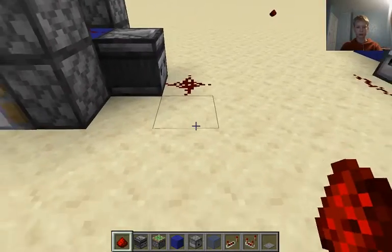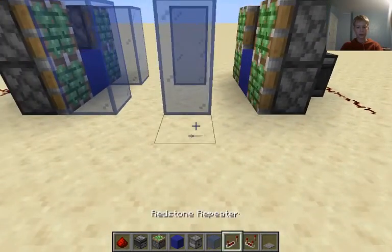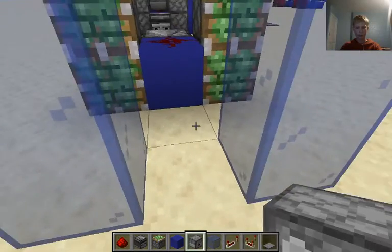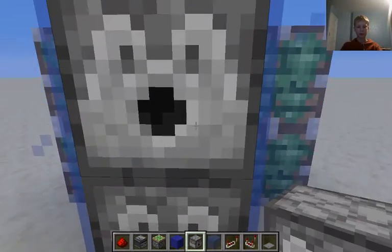And then this will toss your glass. Perfect. So next what you're going to do is get your dispensers — place one there and one there. Same on this side: one there and one there.